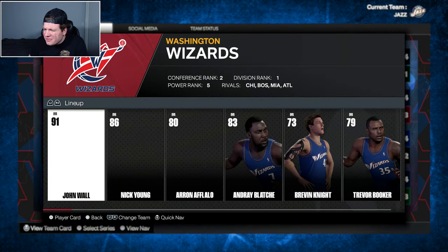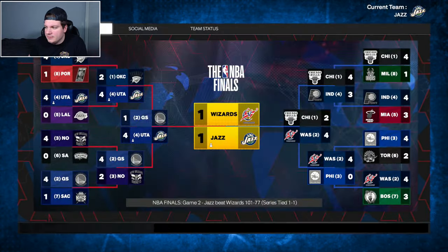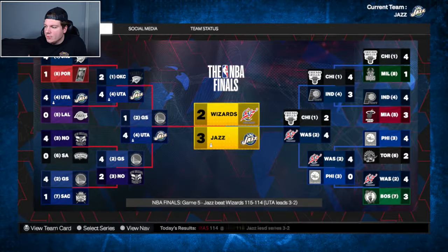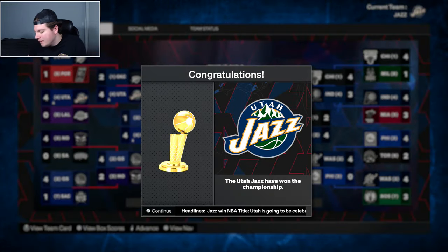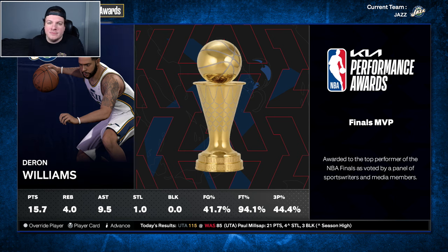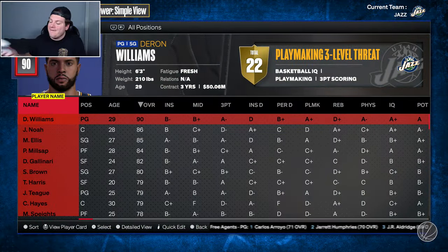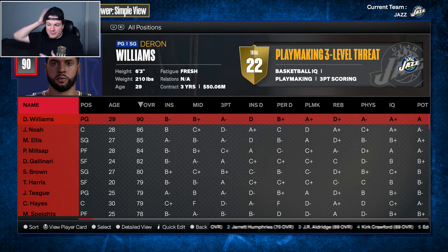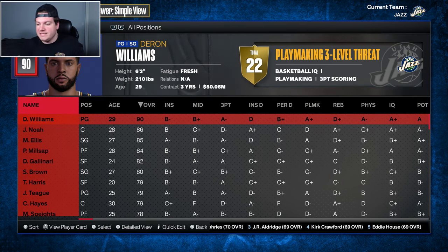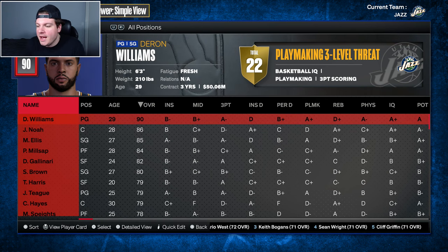We're in the Finals and we have the Washington Wizards. John Wall, Nick Young - I would have to imagine that a Wizards versus Jazz Finals would probably be like the lowest-watched Finals of all time unless MJ was with the Wizards. Daron Williams wins Finals MVP. We were very, very close to not getting a championship but we end up winning one anyways. This team was fun - a much different team than what I put together the first time I tried to record this. Second time went much better. I knew it would work.